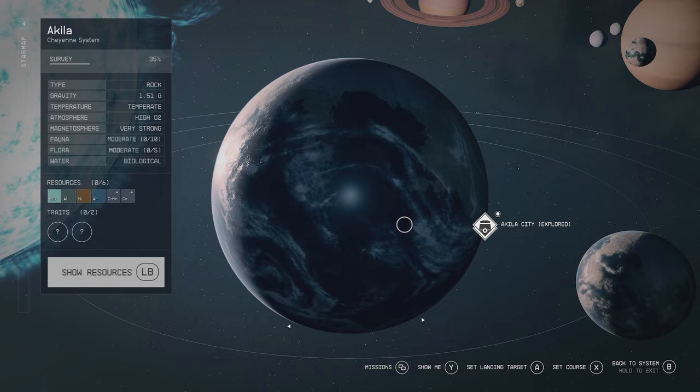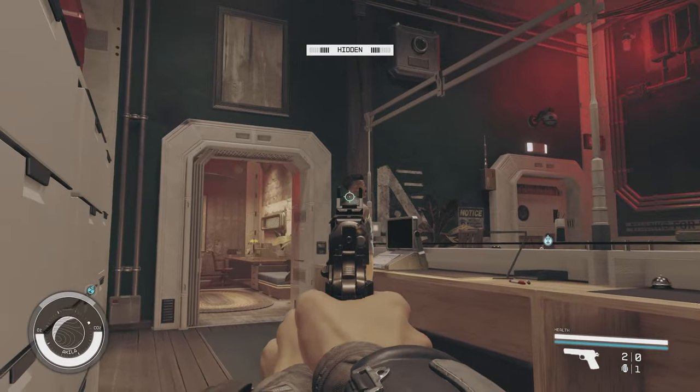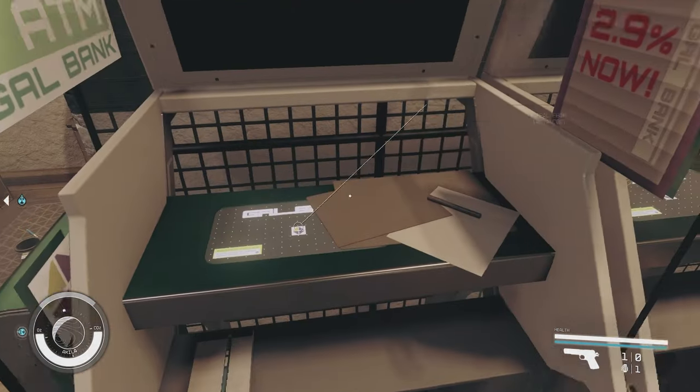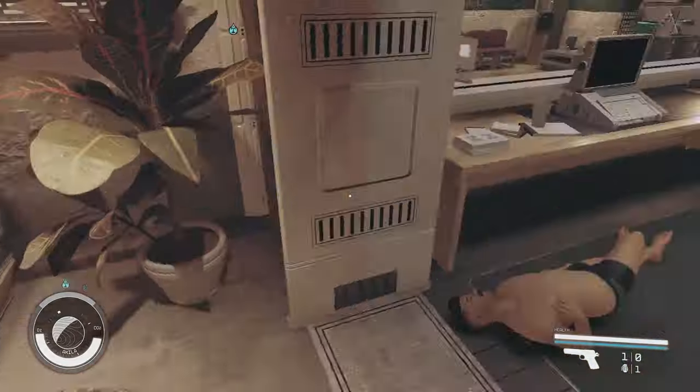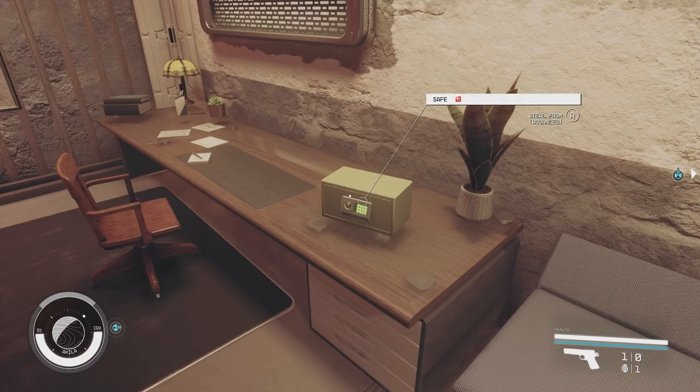Drop into Aquila City in the Cheyenne system and run over to the bank, which is just on your right. This guy sucks, so I'd just pop him if I was you. Now you've got four ATMs out front — they can all be lockpicked, so get those first. In the room behind the desk, there's a safe on the table. Pick that, and that is the first level of Security done.